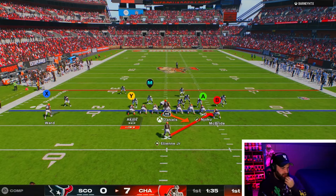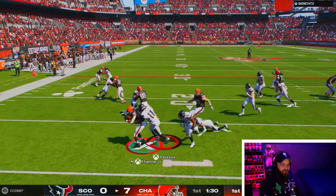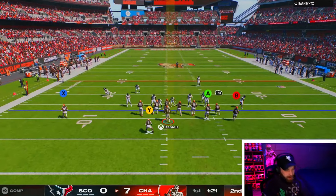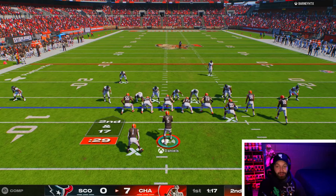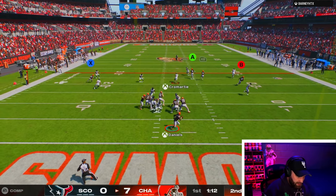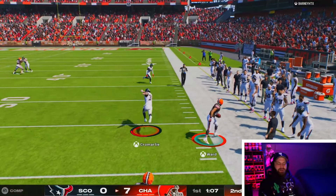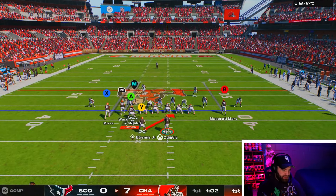This is what we scored a touchdown on last time, but I'm going to run it to the weak side. He just got seven yards rewarded — never mind, he gets fast. If we don't come out in Bunch, it's going to be a really hard run. At least we got our big run and a touchdown already. Marvin went out of bounds — I'm going to try to run, I feel like this is the only run that's decently successful against it.